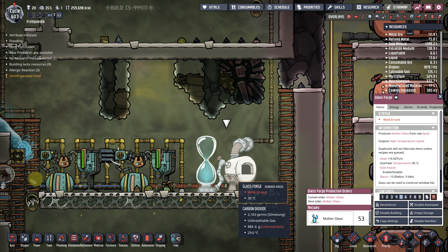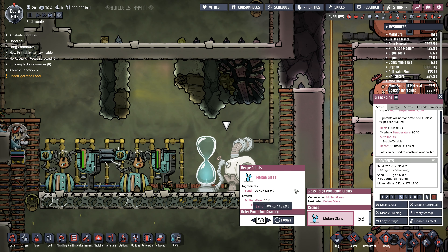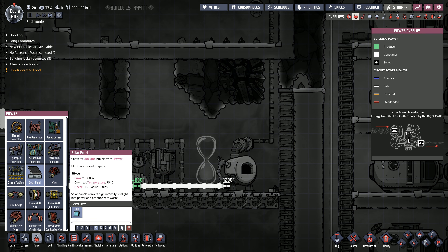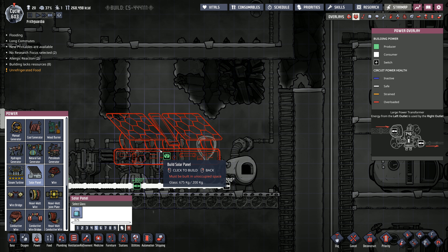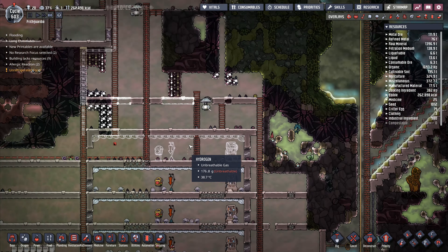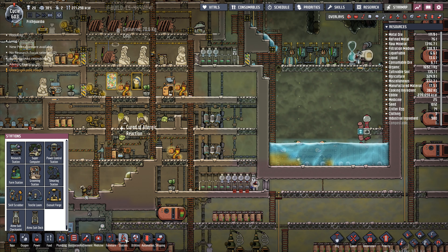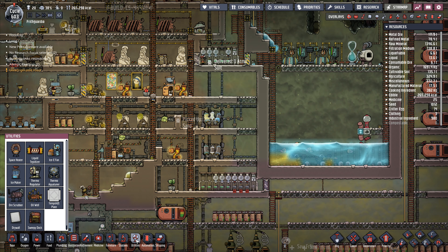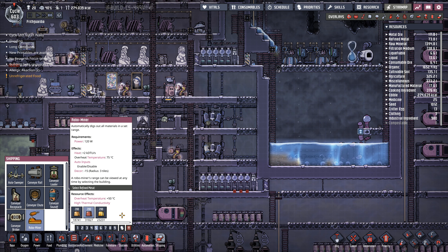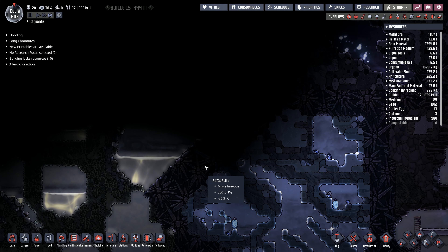Looking at this: I get 25 kilos of glass per cycle, and I've got 650 kilos of it up there. A solar panel takes 200 kilos of glass to build — that's quite a big item. The solar panel needs to be exposed to space, and there are other things we'll want to get that working. I also want the robo miner from the shipping menu — that's the one I'm going to need, along with a few other bits, so I can go up into outer space and start doing stuff up there.